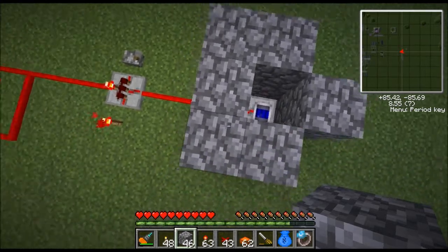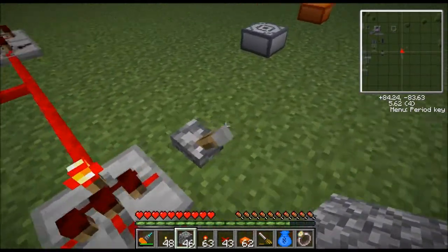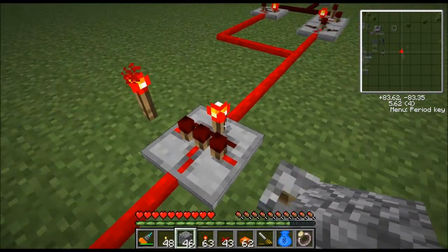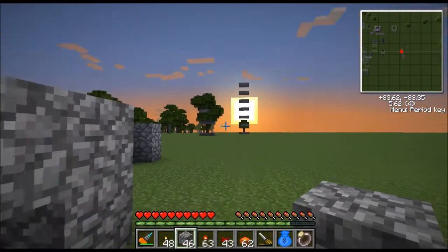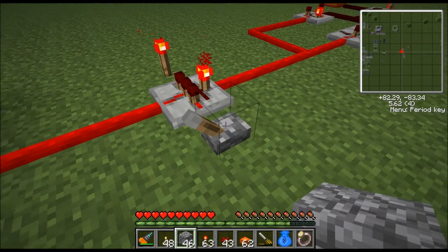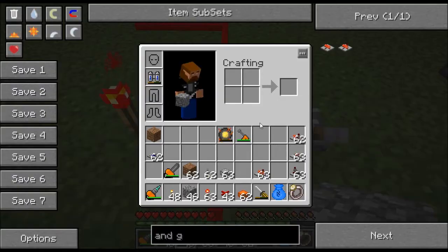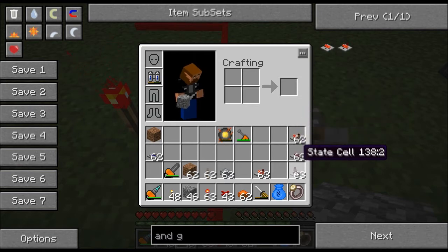The next thing I want to show you is this — it's called an AND gate. This is optional. If you take it out of line, the alarm will just always be on. All this does is allow you to have an on/off switch. Let me show you what an AND gate looks like in inventory — here's an AND gate.